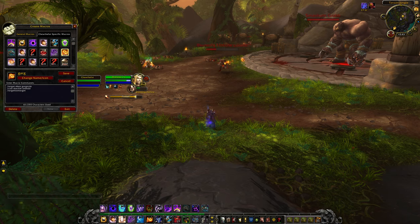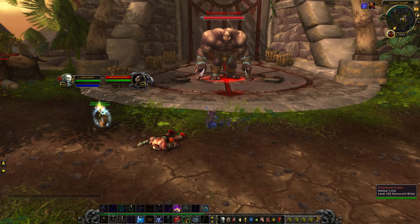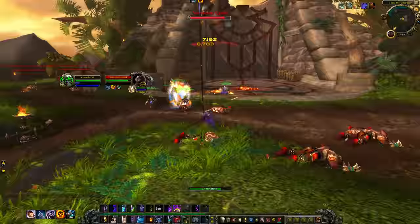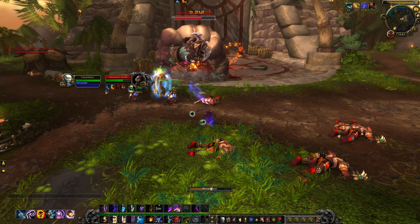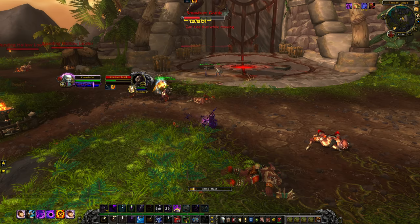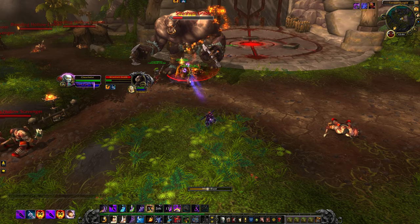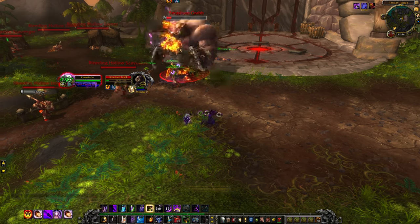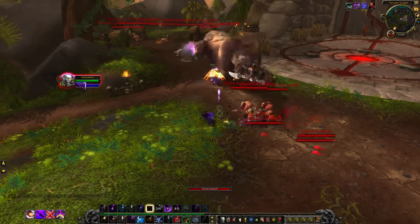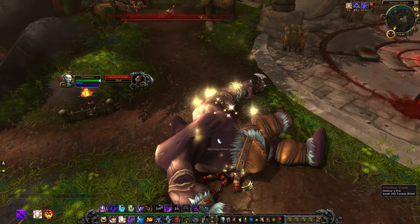Alright, now let's get into some PvE action — we're killing the big guy! Going into Void Form... Void Bolt doesn't auto-refresh so I have to cast it by hand. Void Bolt on cooldown is the most important thing. Throwing in a Shadow Word: Death too. The Mage here is wrecking everything. Silence also gives us Insanity now which is nice.